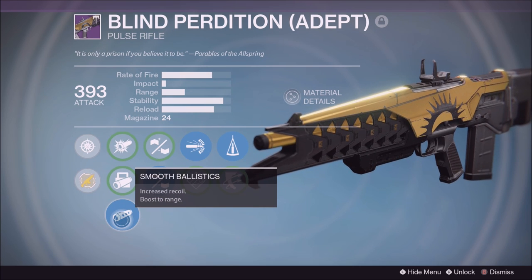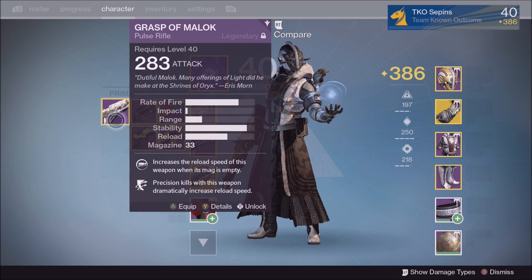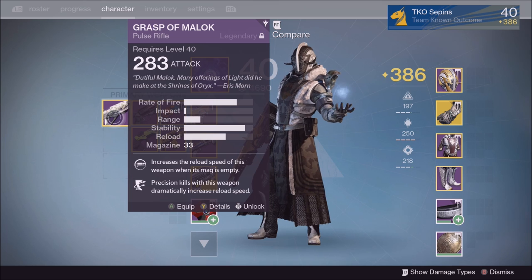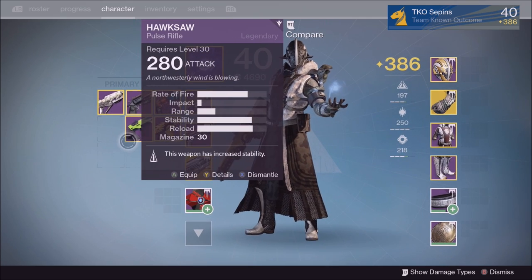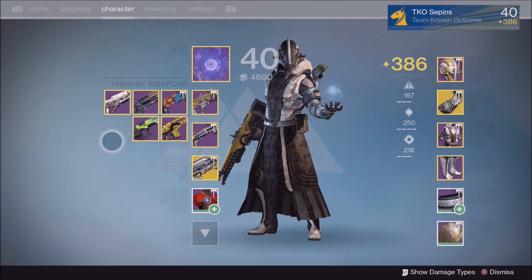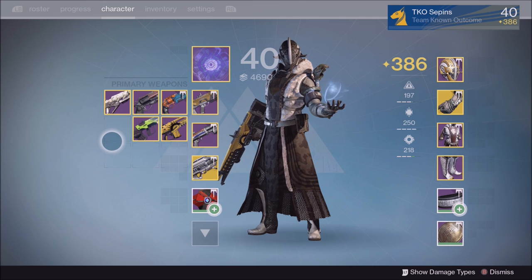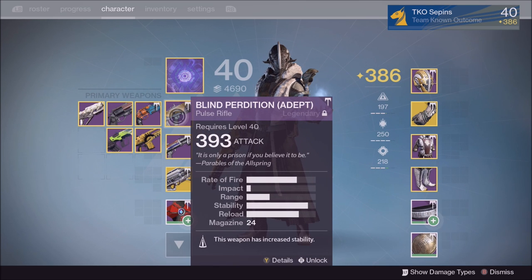That's just my opinion, but I really hope it helps. While we're on the topic of pulse rifles, let me talk about a couple more: the Grasp of Malok and the Hawksaw — we call it the Hacksaw. Both are really good weapons but you want god rolls with the same perks as the Blind Perdition. The Clever Dragon, which drops from Iron Banner, is the second best pulse rifle in my opinion. Its rate of fire and impact are very similar to the Grasp of Malok. I prefer the Blind Perdition for its slightly higher impact and the hidden Snapshot perk that comes with the Adept depth.